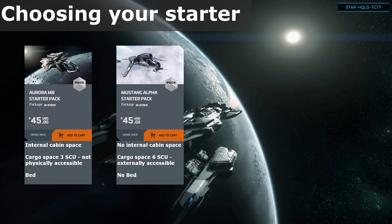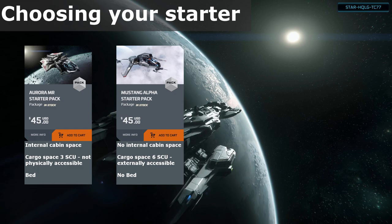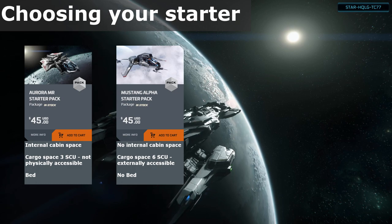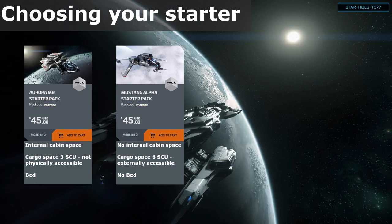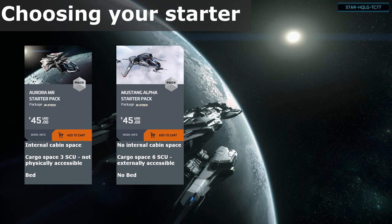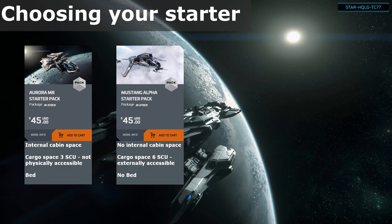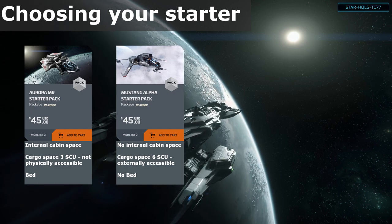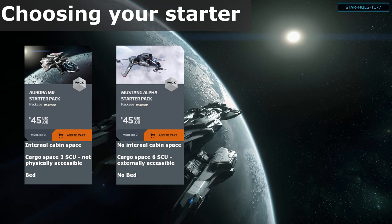Both ships have similar combat capabilities. Though the internal cabin of the Aurora is small, it offers a bed to utilize the bed logging feature, where the Mustang Alpha does not. More on that in a bit. You can play all aspects of the game starting with either of these two ships, though you will need to do some missions to earn money to purchase other ships for the more advanced and difficult gameplay loops. A higher price pledge is not necessary.